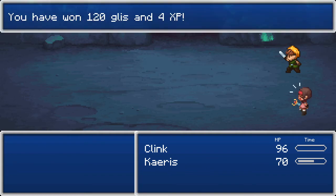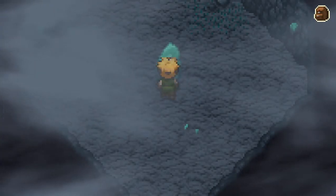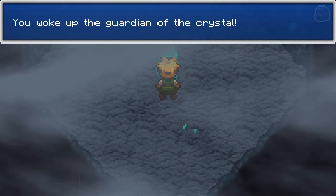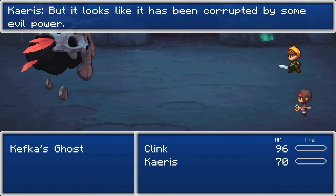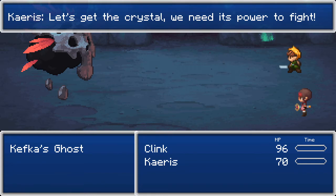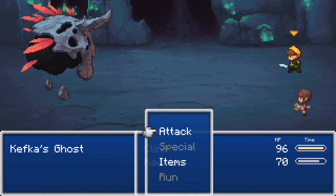That's one thing you've got to be very careful about in role-playing games. Is that the crystal I need to find? Oh, you woke up the guardian of the crystal. That doesn't sound good. Oh, Kafka's ghost — uh oh. I hope we can take it. He's been the crystal's guardian for many centuries but it looks like he has been corrupted by some evil power — most likely the same evil that has attacked the hometown. Let's get the crystal; we need its power to fight. Okay, we will see what we can do.